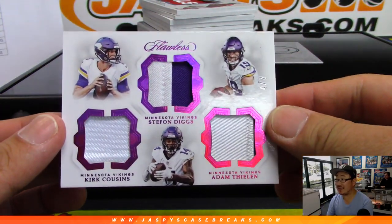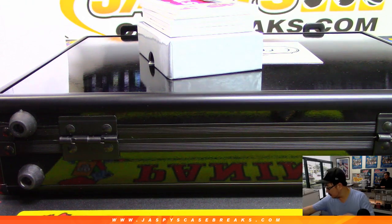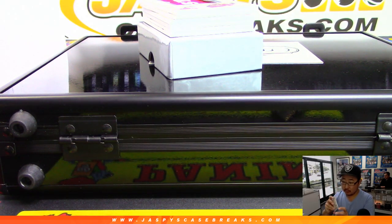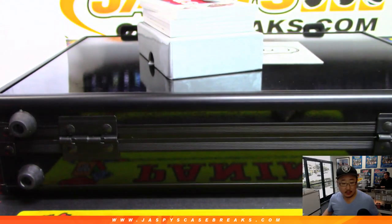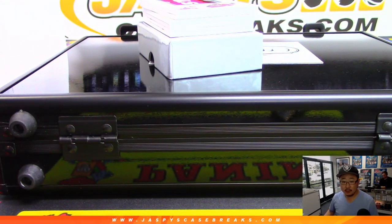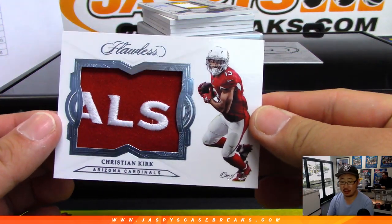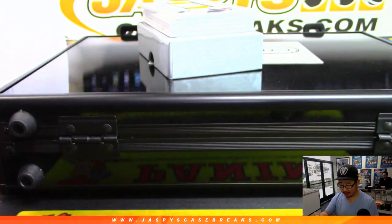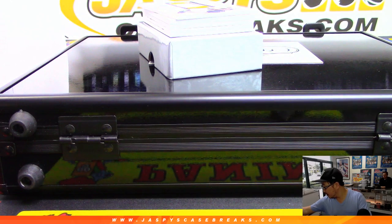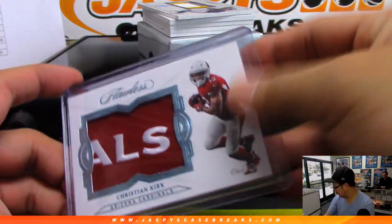All right, we're going to start off with this trio - four out of seven, Kirk Cousins, Stefon Diggs, Adam Thielen, Vikings. Jeremy S with the Vikings - Vikings on the board with a hit. And a one of one for the Cardinals - Chris McKee with the Cardinals, the all of Cardinals one of one for Chris and Kirk. Nice patch!